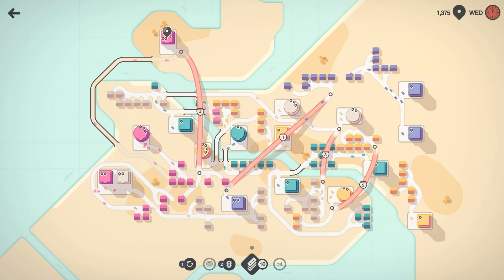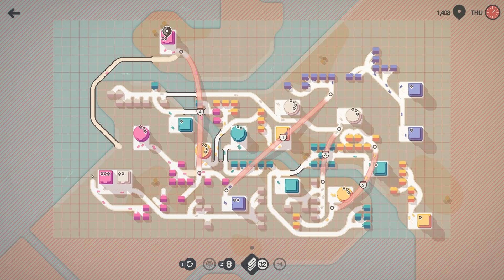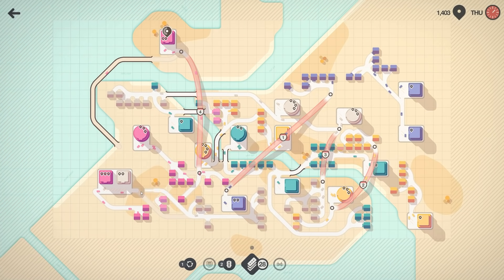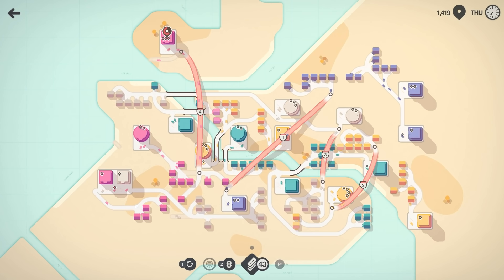We could make this a bit neater — delete this road around the back and take it around there, and that's a much shorter route for the fresh ham. I like that, that's way better. Hopefully the timer here will go down.